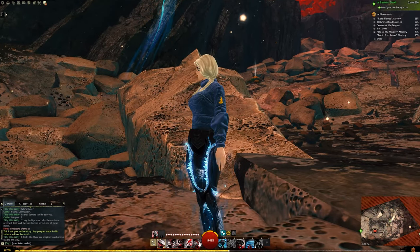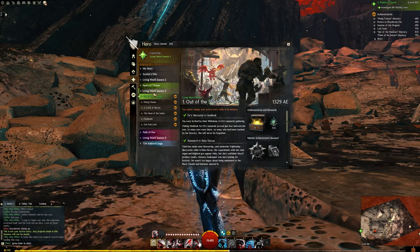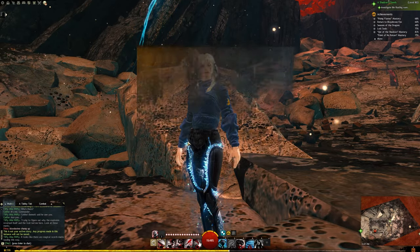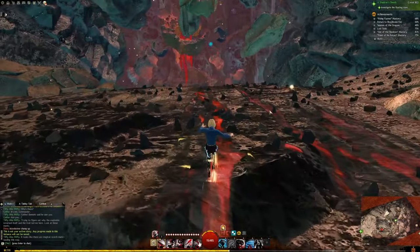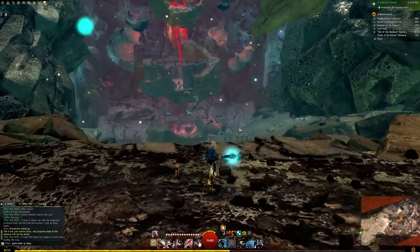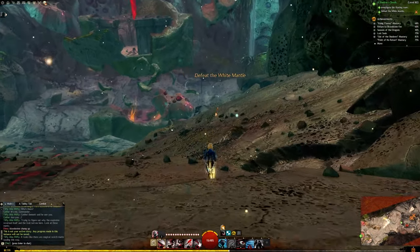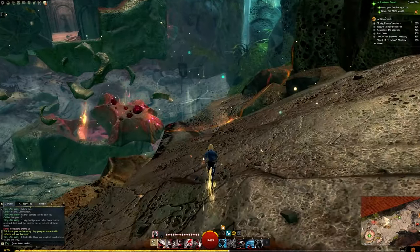Hello everyone! Just a very quick guide on how to investigate the floating room found in the Out of the Shadows, A Shadow's Deeds story instance. When you start the instance it says investigate the floating room, but you might not be aware of where to find it, or you might be wondering why you can't interact with it. If you got confused or lost like myself — and I had already done this years ago — this guide is for you.